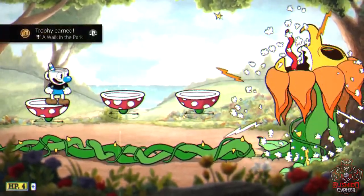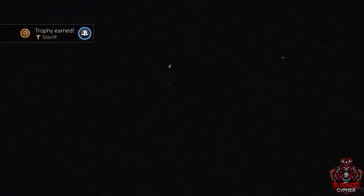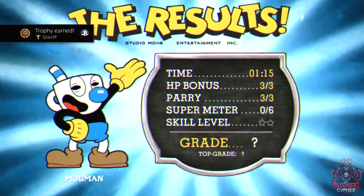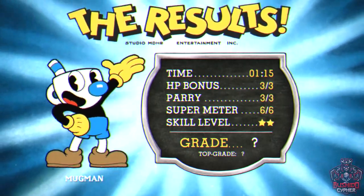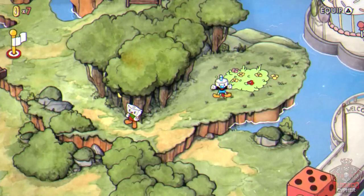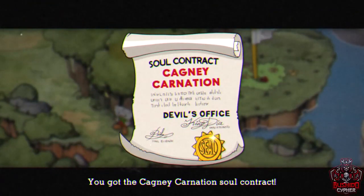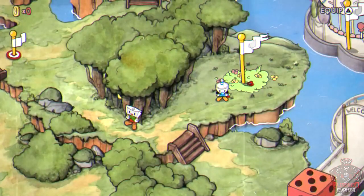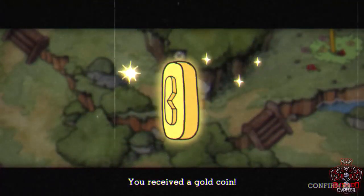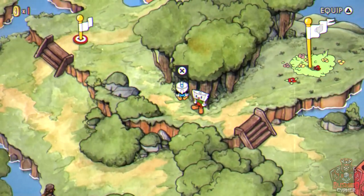If you've gotten A-minus or higher on all bosses, you'll unlock the sheriff trophy. You can also go back later to clean up A ranks if needed. Before leaving this area, find the gold coin hidden between the trees next to the NPC — grab it before progressing.